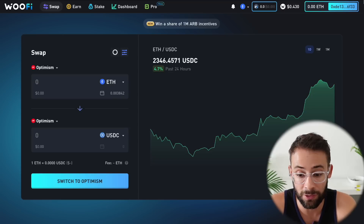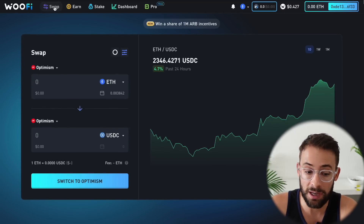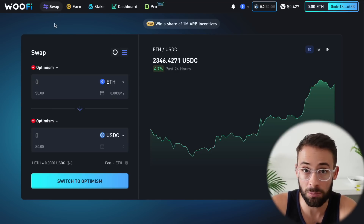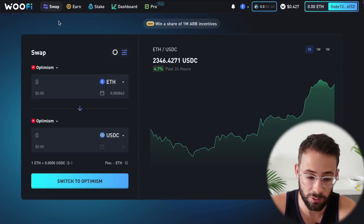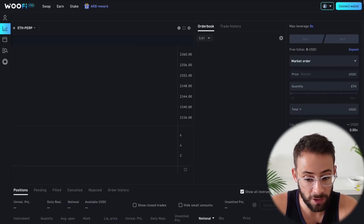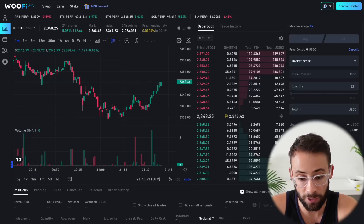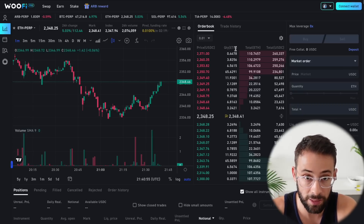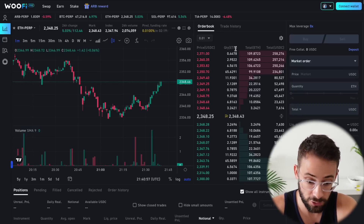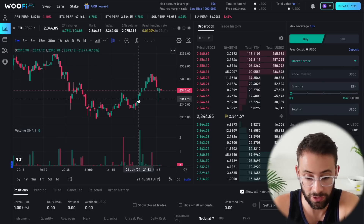The real thing you need to do to max-qualify for this airdrop is to trade with WooFi Pro. The basic WooFi swap application will not qualify you for the Orderly airdrop because Orderly only powers the WooFi Pro feature. Make sure you click on the Pro button right up here to open WooFi Pro — this is what you need to interact with to ensure you max-qualify.